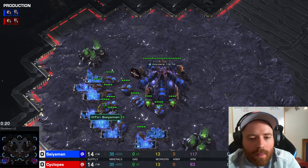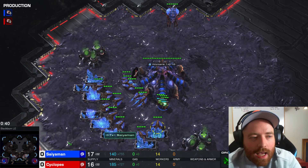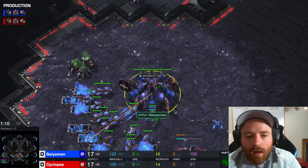Let's speed this up. We're going 17 hatch, but so is our opponent, so we're good. Normally in ZVZ and ZVP you do a 16 hatch — it's just a little bit safer. But it doesn't really matter; if you can get away with a 17 hatch, it's technically more economical.